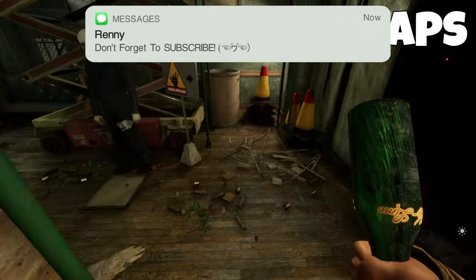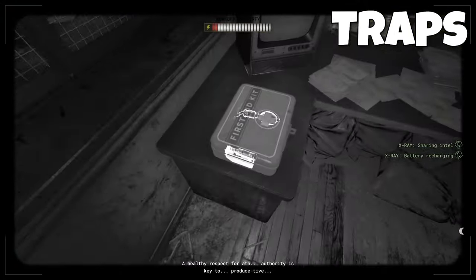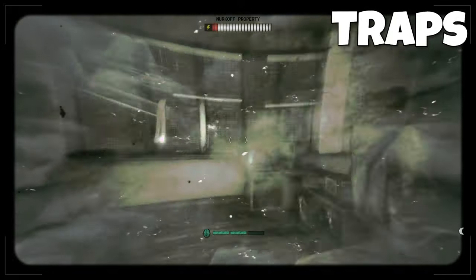Mines get louder as you get closer to them. You can disarm these by hitting them with a bottle. Just don't stand too close or it will still hit you. Rigged loot boxes will have one of these little pipes on the edge. Just step away as soon as you open it and let the gas spew out and dissipate, and then you can safely grab any items in the loot box.